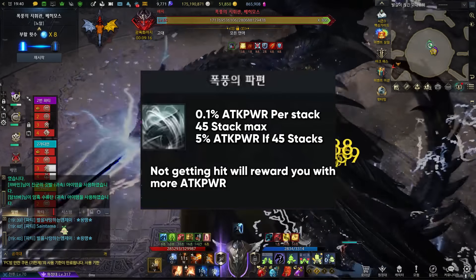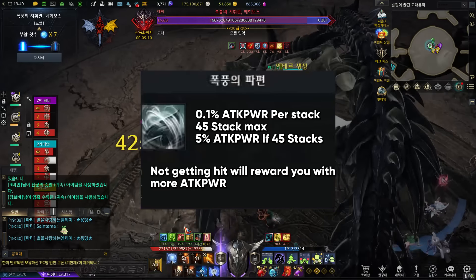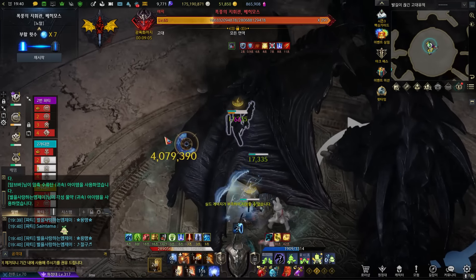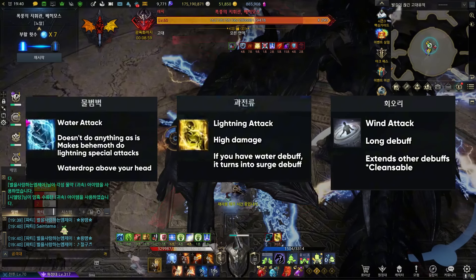Behemoth Raid has a self-stacking buff. You get 0.1% attack power per stack. If you gather all 45, you get an additional 5% for a total 9.5% attack power increase. It works just like Hanumatan Guardian. Getting hit by Behemoth's elemental attacks will take away 3 stacks. Behemoth has water, lightning, and wind elemental attacks.